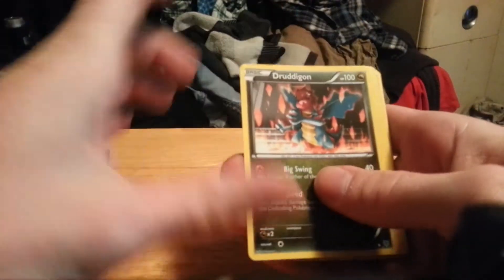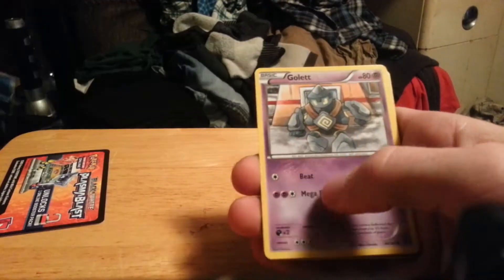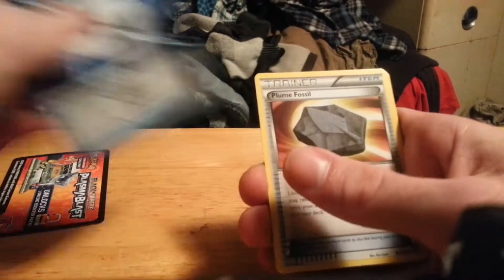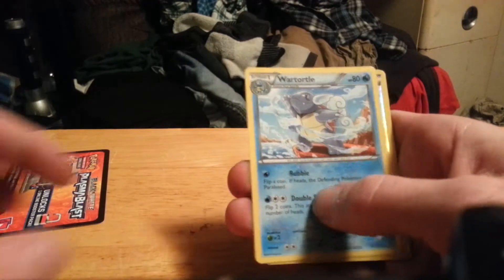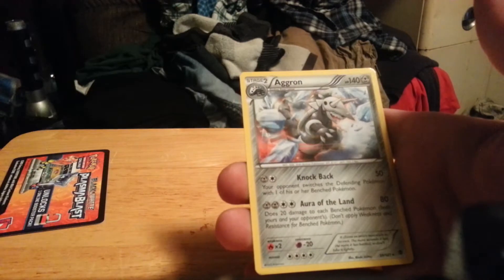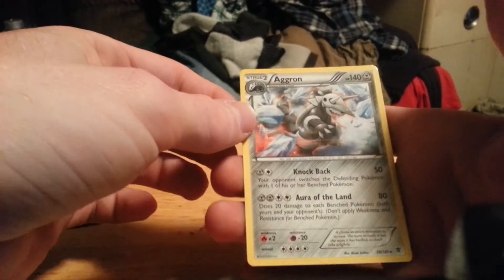We start off with Druddigon, Tynamo, Golett, Shelmet, Machop, Special Energy, Plume Fossil, Wartortle. Reverse is a Professor Juniper — nice. And an Aggron for my rare. Nice.